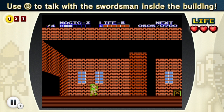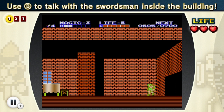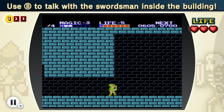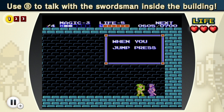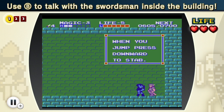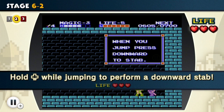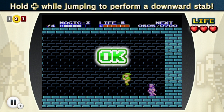It says use B to talk to the swordsman inside the building. That sounds extremely challenging - how could I possibly manage pressing the B button? We have to go way inside here. There he is. Press the B button. When you jump, press downward to stab. Now we have the jump down stab, and now we have to actually do it. There we go, I did it.